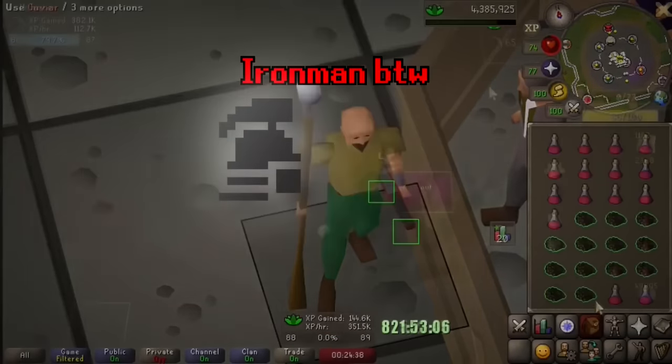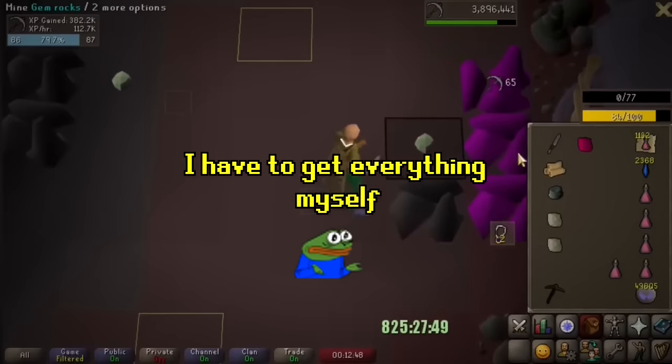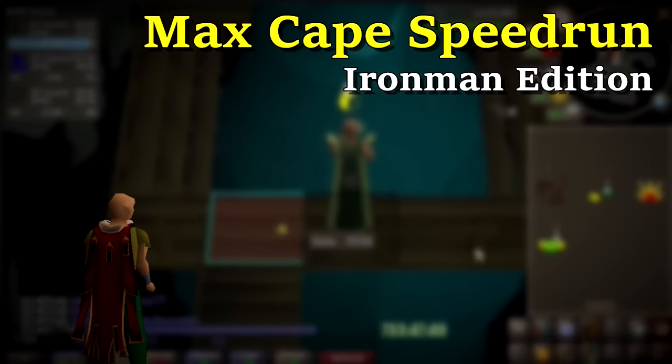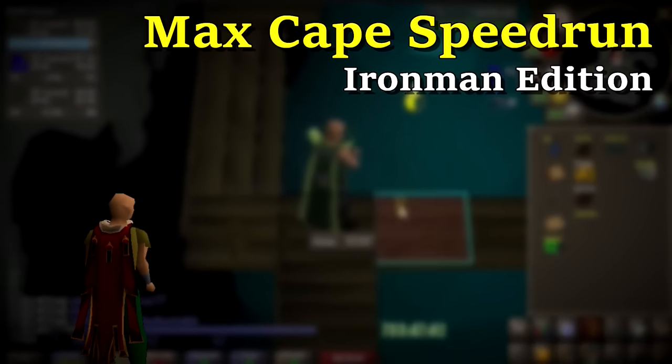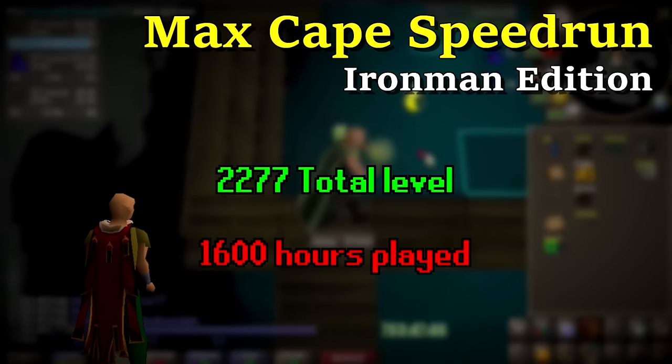By choosing to be an Iron Man, I restrict myself from trading other players and using the Grand Exchange. I have to get everything myself. Welcome to my Max Cape speedrun, Iron Man Edition, where our ultimate goal is to hit 2277 total by 1600 hours played.